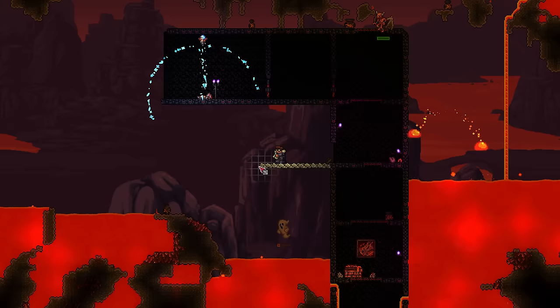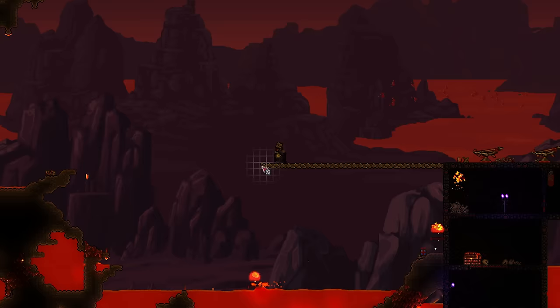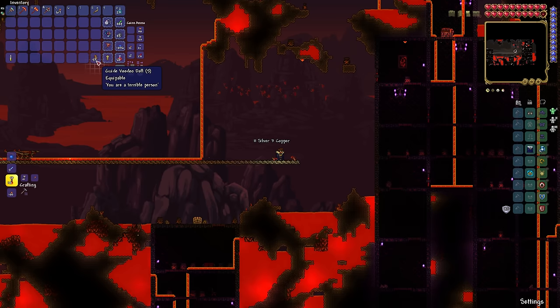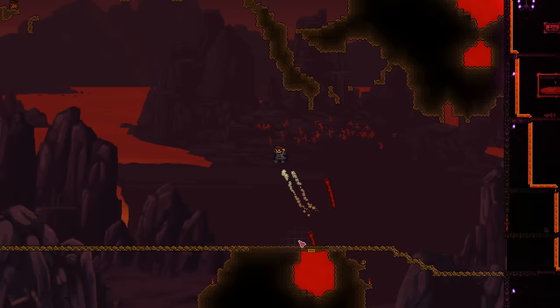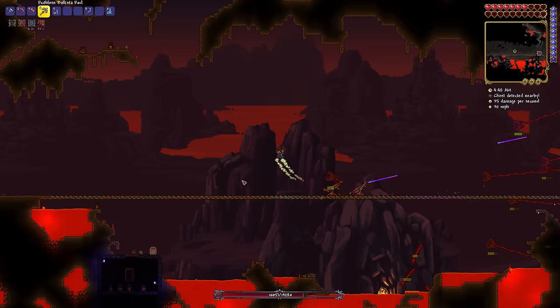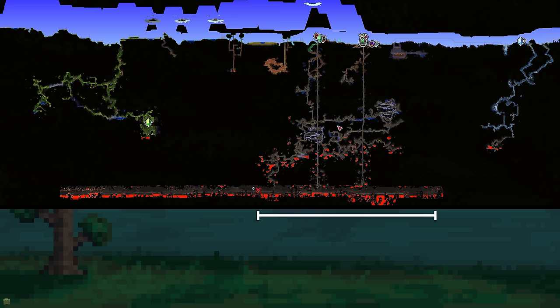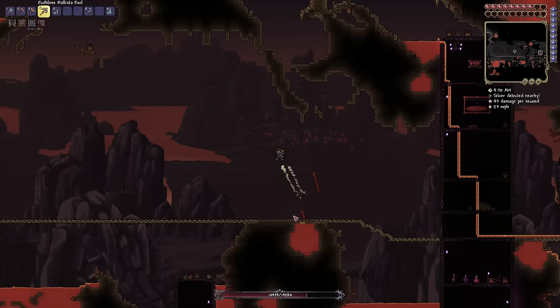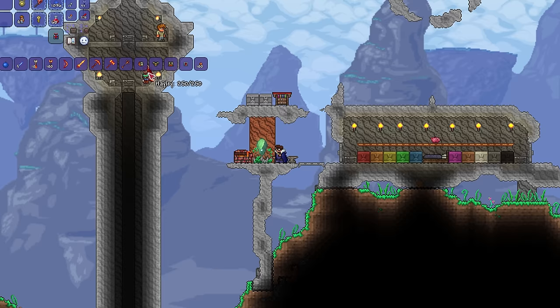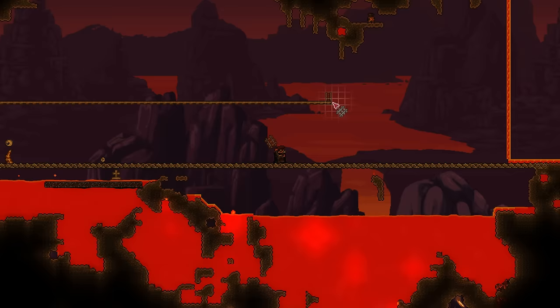Making my way back to the underworld, I begin construction on a hell bridge. As per usual, the underworld enemies are genuinely terrible to deal with. I die a lot, build a lot, and die a lot more. Wanting a general feel of how this fight is going to go, I summon the wall. It's very clear this isn't going to be a walk in the park. I have to be consistently placing my ballistae, and the leeches are impossible to kill. Only being able to have 3 sentries out at a time, I'm only able to shoot around one projectile every second, which is not nearly enough to kill all the leeches and still do damage to the wall. I am killed, only more disheartened by the test. I traveled around a quarter of the world and was only able to deal around a third of the wall's health.